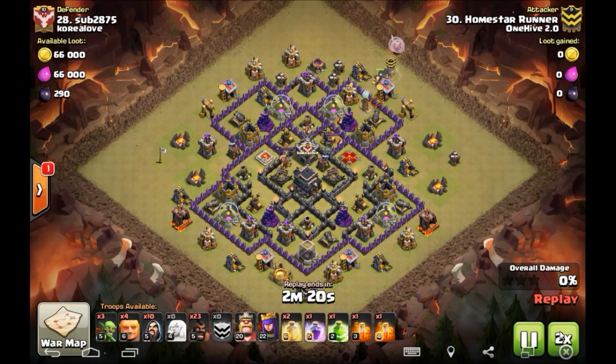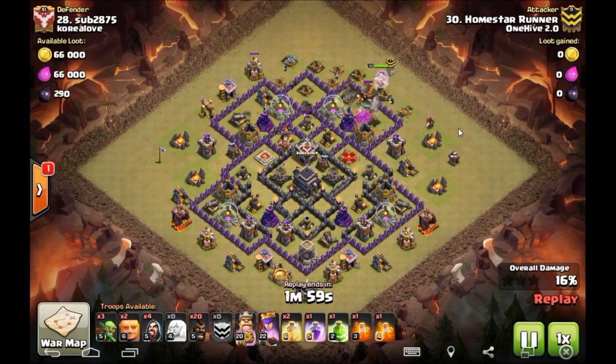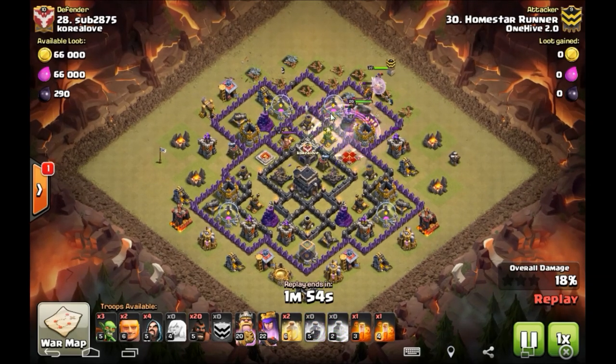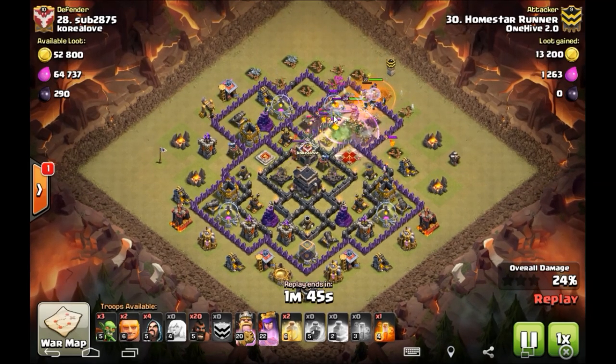Here come the giants with healers behind, creating the funnel and opening things up. The king goes down - very surprised he didn't funnel off that army camp; that was a huge risk. The lava hound goes out, a spring trap catches a few giants, so we're already thin. The queen is not doing any DPS other than to the hound - she's got to mop up all the puffs before she even steps in to help - and there are just not enough giants inside. The healers are stuck back on the king and the wizards, so the giants are getting no healing.